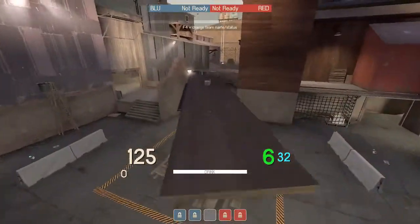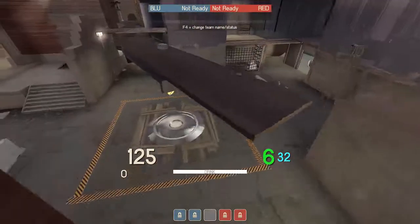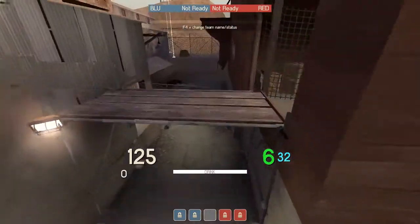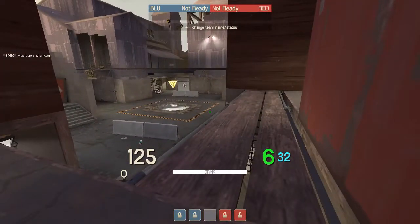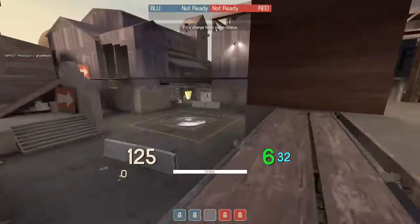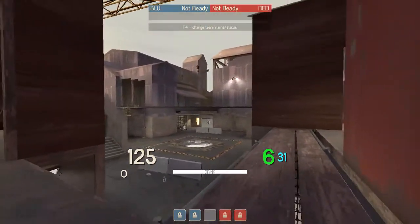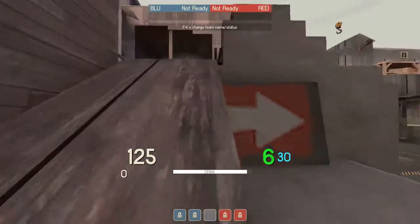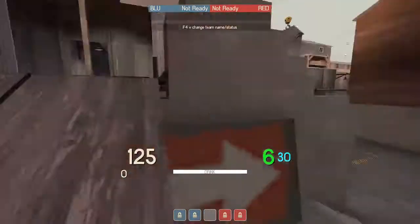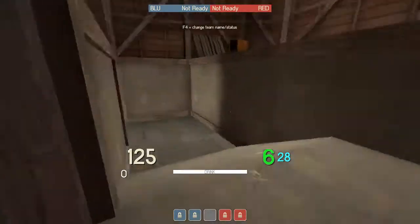For mid point calls: I call this board or bridge, or above point — whatever you want. Keep calls general on point so you don't confuse people. Over here I call it platform, because it's literally a platform with one on each side. The sniper loves standing back there. Main is out of the main door. Ramp. That's basically all you need: ramp, main, platform, and left or right if it's far left or far right.